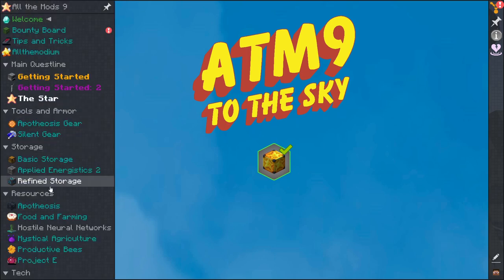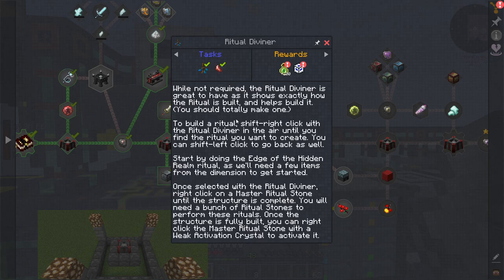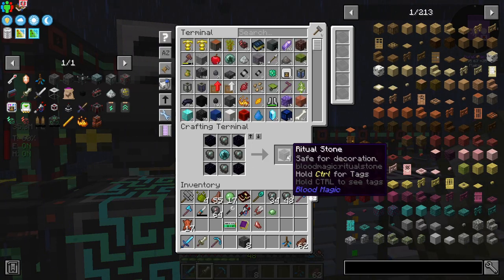The quest says: Edge of the Realm — we need a few items from the dimension to get started. Once you click on the Ritual Definer, right-click on the Master Ritual Stone until your structure is completed. You'll need a bunch of Ritual Stones to perform these rituals once fully built. You can right-click the Master Ritual Stone with the Weak Activation Crystal to activate it. It does not tell us exactly how many we're going to need.